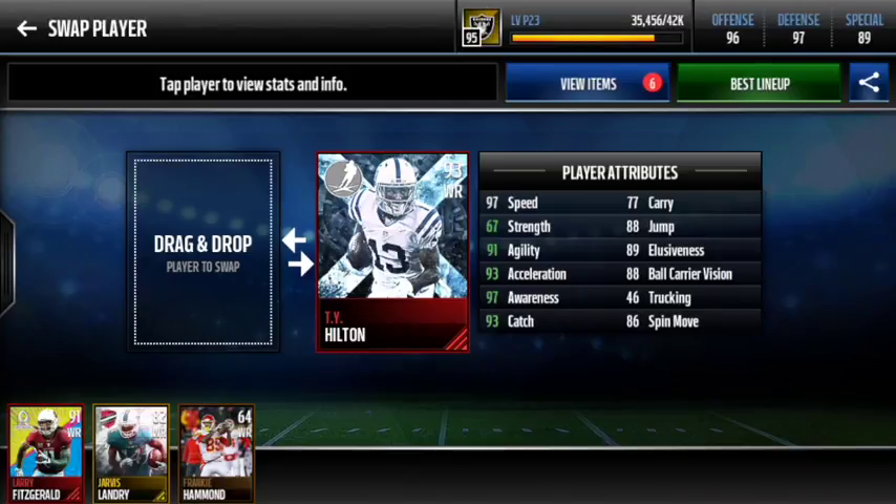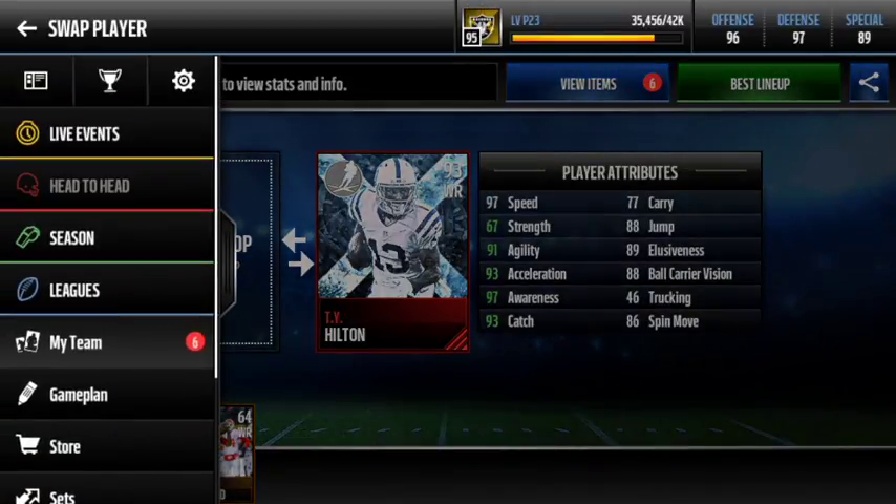Hello guys, this is GamingGM here, and today we are back at it with another gameplay. Today we will be using the 97 speed X-Factor T.Y. Hilton. The reason it's X-Factor and really famous is that 97 speed. He also has 88 catch originally and 88 jump. I can't wait to see how he does.